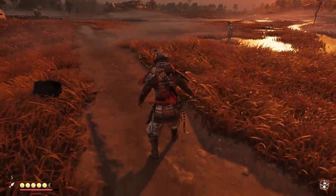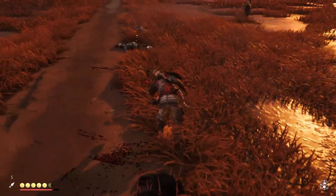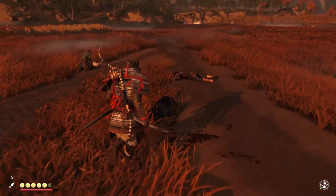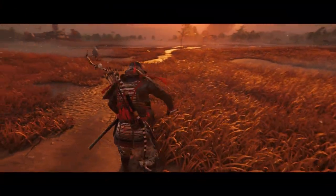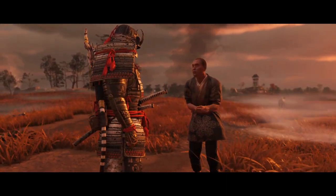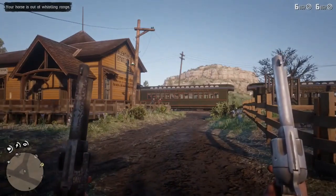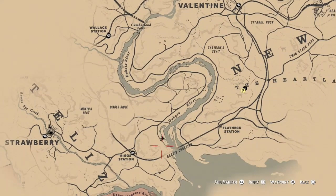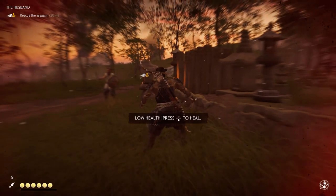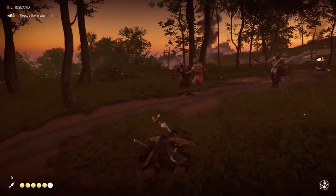Exploration is always very important for open world games because if the world isn't interesting enough or the travelling is too repetitive or boring, it could ruin the feeling of the overall game. Thankfully Ghost of Tsushima does it right. You mostly travel by horse, which teleports to you when you call it. Some people might find this unrealistic, but personally I like it — it just saves time. This is a problem I have with some games that take the ultra-realistic approach, like Red Dead Redemption 2. A game like Ghost of Tsushima should have realistic elements, but I think all games should prioritise better and more fun gameplay over realism. The way of travelling is good and there are always a lot of places to fast travel as well.